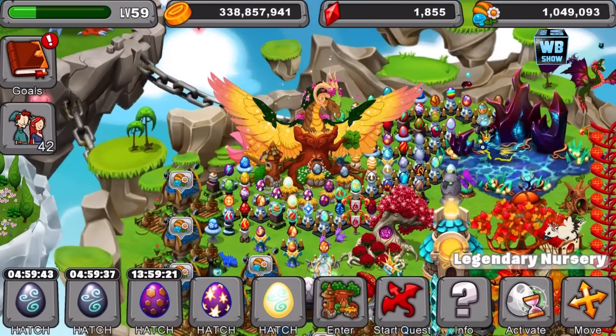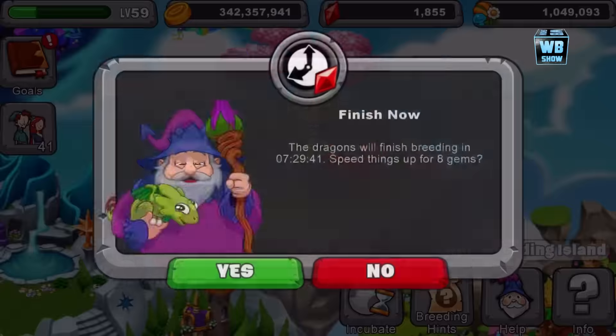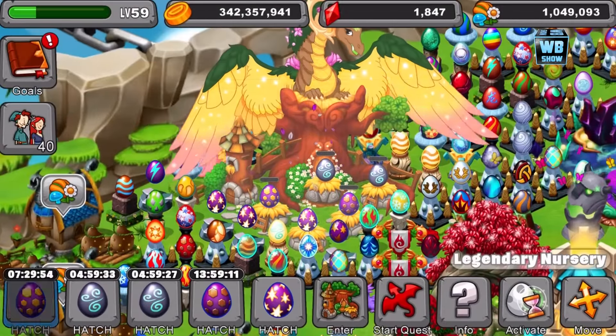Let's go down into my place and we're going to hatch this dragon. Eight hours again — or seven hours and 30 minutes. Eight gems. Here it is.